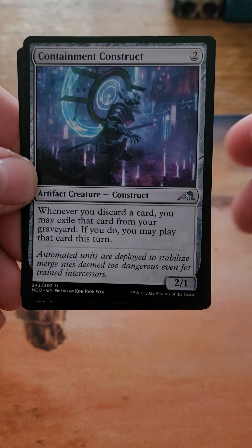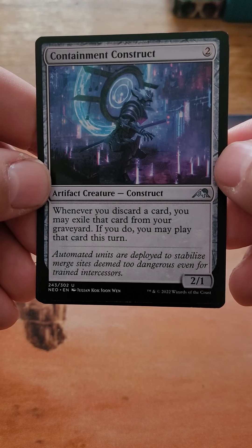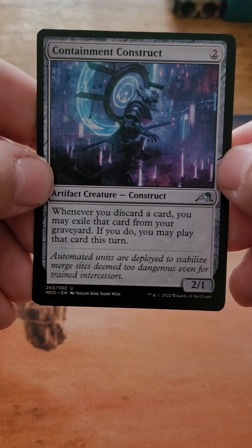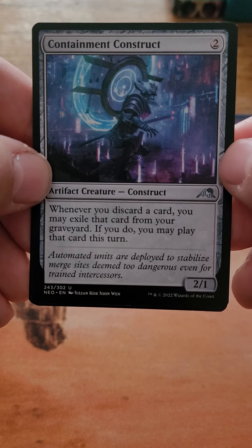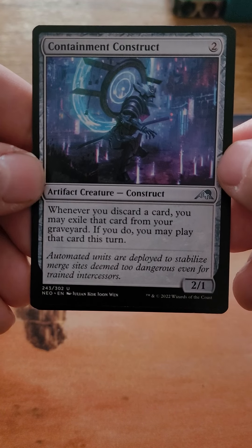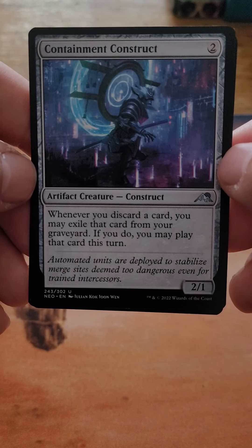But this is pretty good. Containment Construct, which costs two colorless. When you discard a card, you may exile that card from your graveyard. If you do, you may play that card this turn. I like this one for a couple of reasons. I like it in Anya Falconwrath because you're discarding cards. This takes those Madness cards — or those cards that don't have Madness that you typically couldn't play — and kind of gives them a Madness. I think that's really cool.